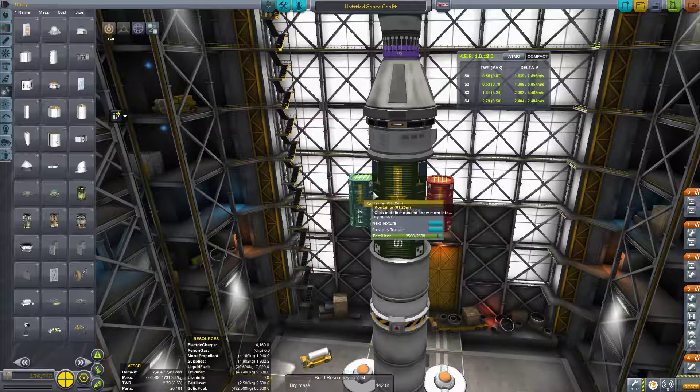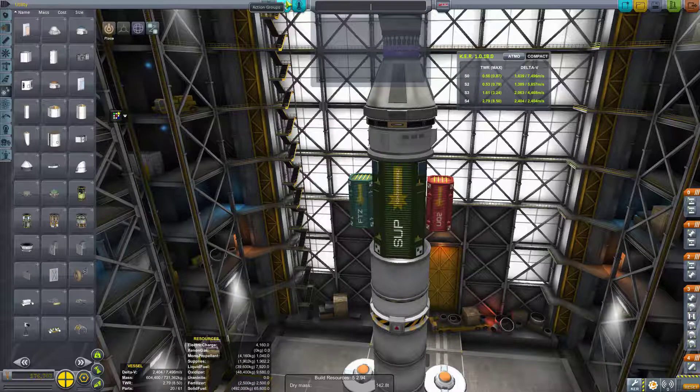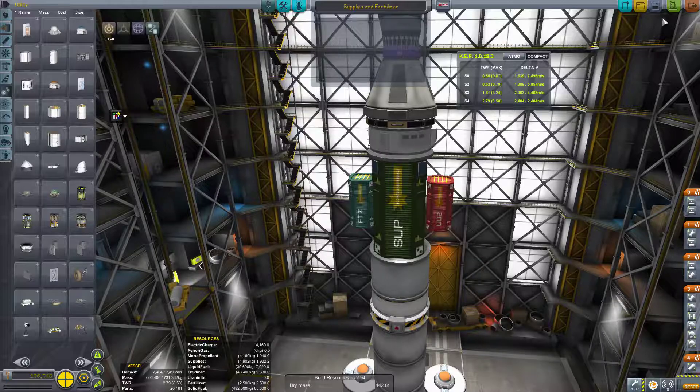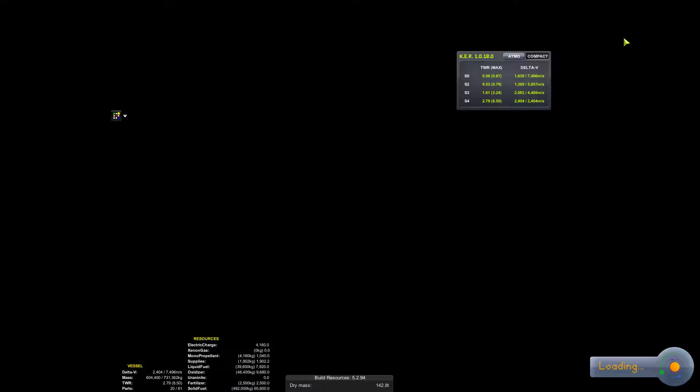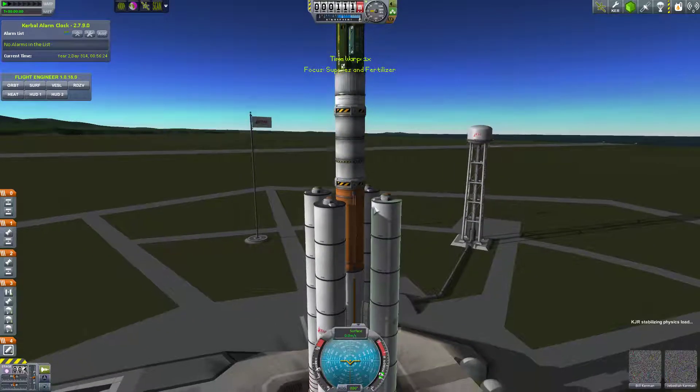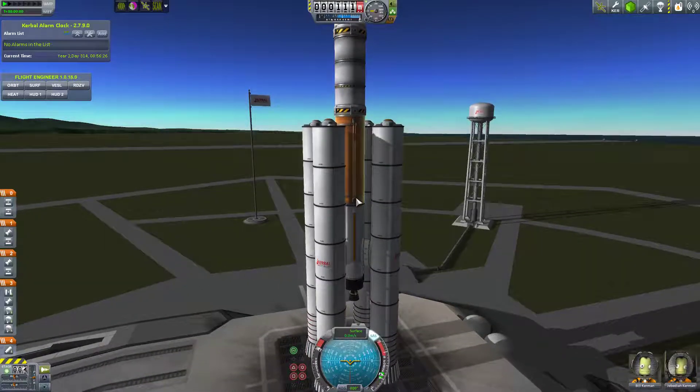That amount of supply should be fine. We have a full thing of fertilizer, so we should have enough. That amount of supplies would most likely, at full mass, last at least a year with about ten kerbals in there. We're going to need quite a few kerbals to get this base fully operational once we get everyone out there. We're just going to let this thrust almost straight up, because we're going to want at least a little bit of horizontal velocity.